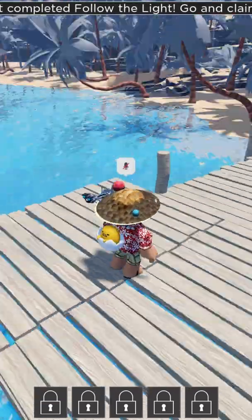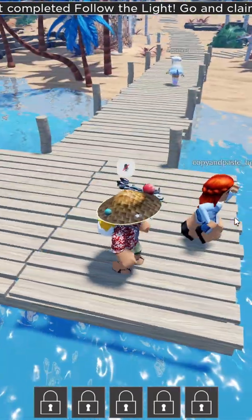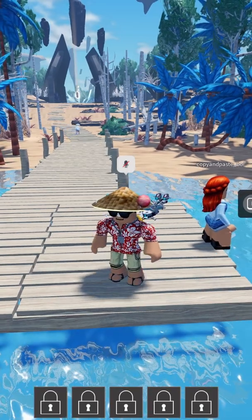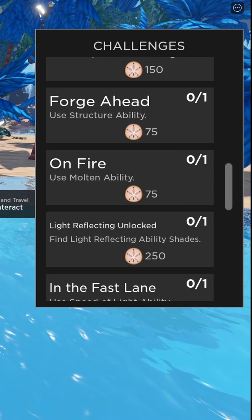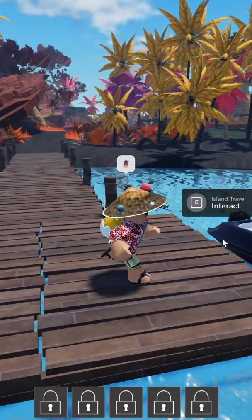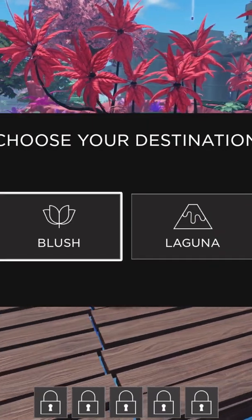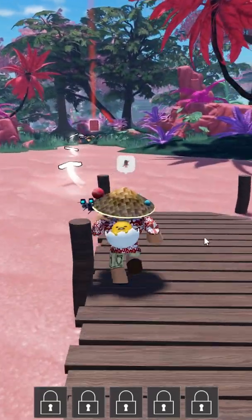You can do that pretty easily. 350 sand dollars just for traveling to islands — that's not bad at all. Let's travel to Laguna, then travel to Blush, and I think that's all the islands. Let's see what else we can do.